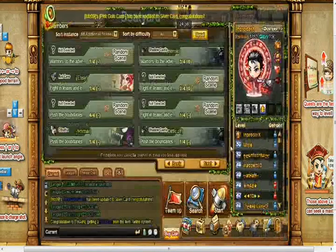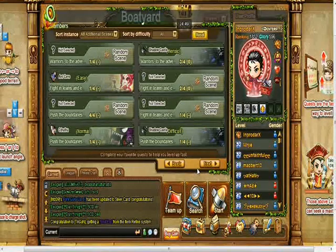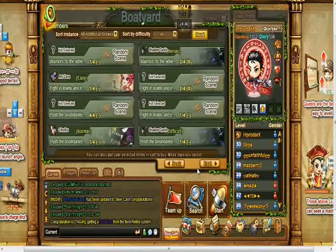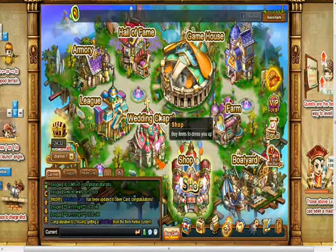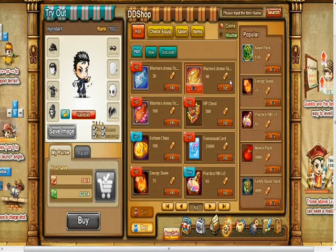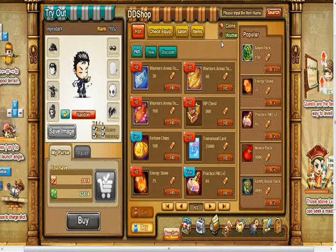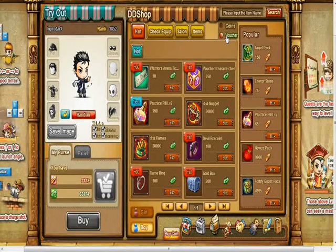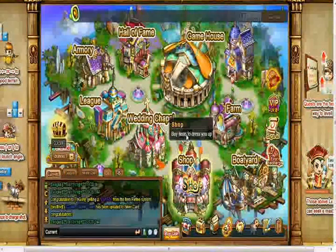In the Boatyard you go for an adventure. You can conquer all kinds of different adventures and when you complete one you get loot or rewards. And there's also the Shop, where you can buy stuff for yourself or anyone else. There are two different currencies: coins and vouchers. Vouchers you can get from missions, but coins must be bought with real money, so I don't recommend that.